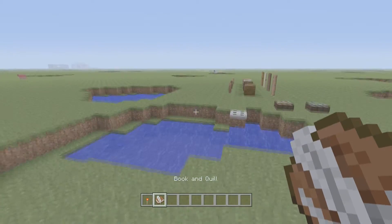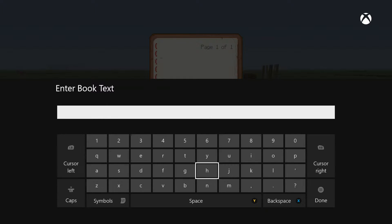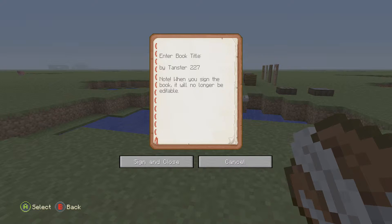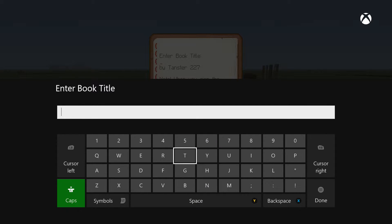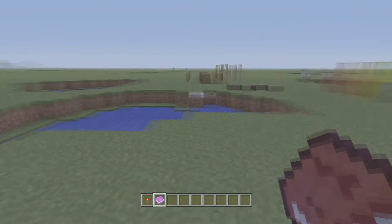And then obviously we also have the book and quill that we're able to use. You can open it up, write in it, and it shows up in the book. Then you can sign it, make the title — we'll call it TU25, even though I'm playing on Xbox One. Sign and close, and there you go.